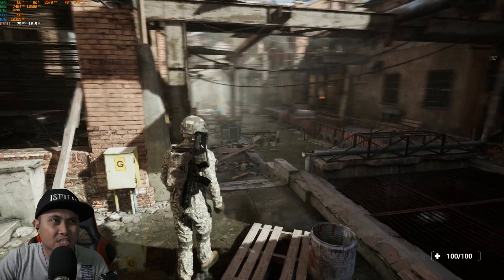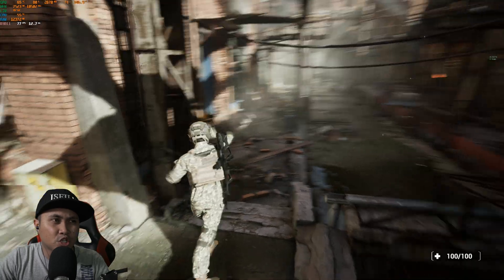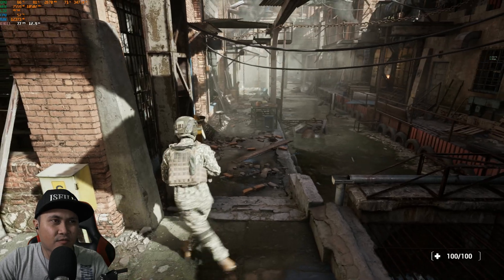This is the factory settings. I have this running at 4K, and as you can see, the RTX 4090 is doing a pretty good job at keeping up with this right now — running at 76 frames per second.